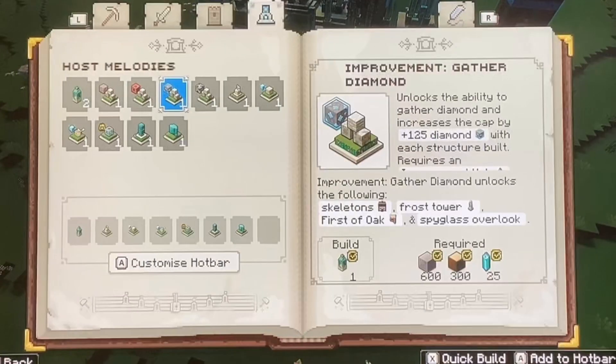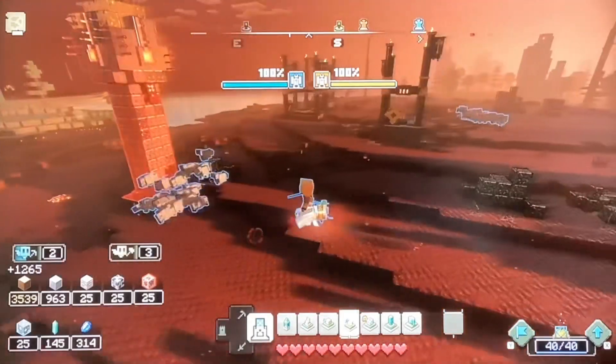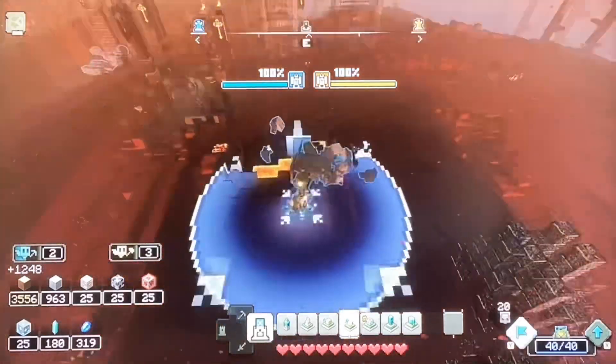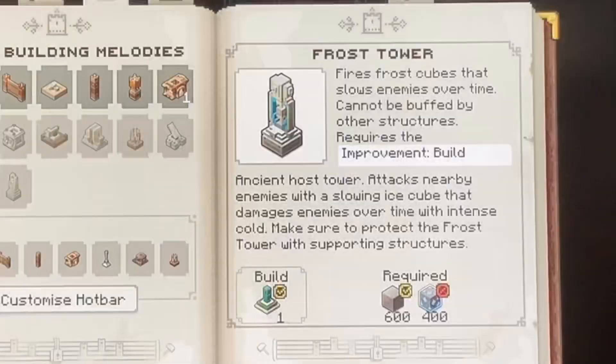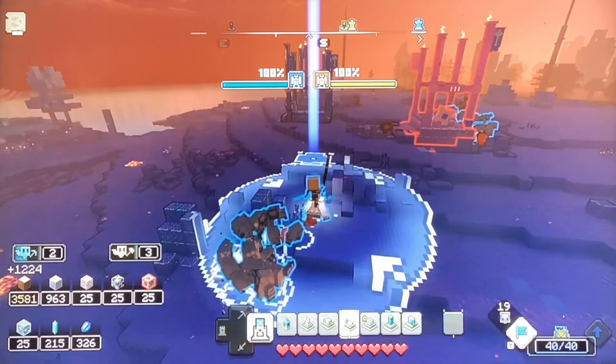Then you have the Improvement to Gather Diamonds, which lets you gather diamonds. Every Improvement Structure you build increases the cap by 125, and it gives you the ability to build the Frost Tower and the Spyglass Overlook, and spawn Skeletons and the First of Oak.